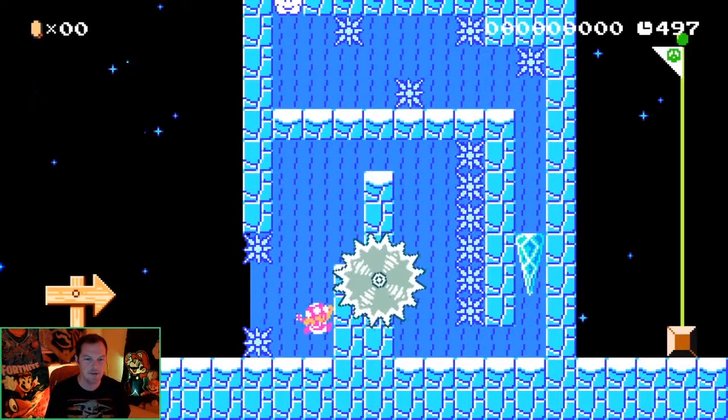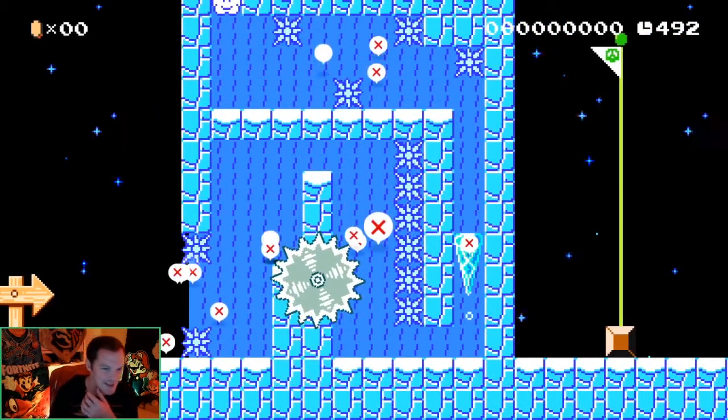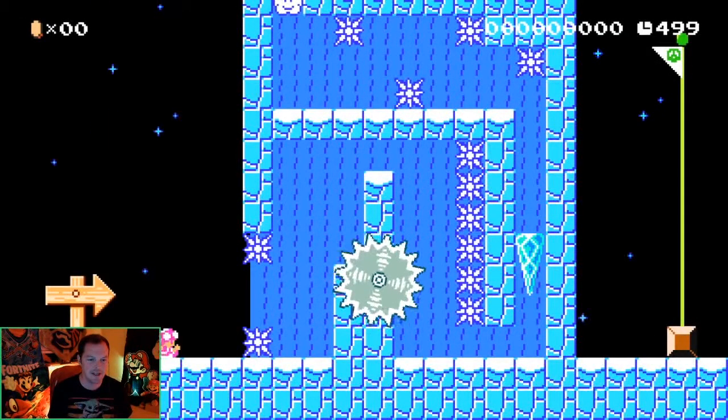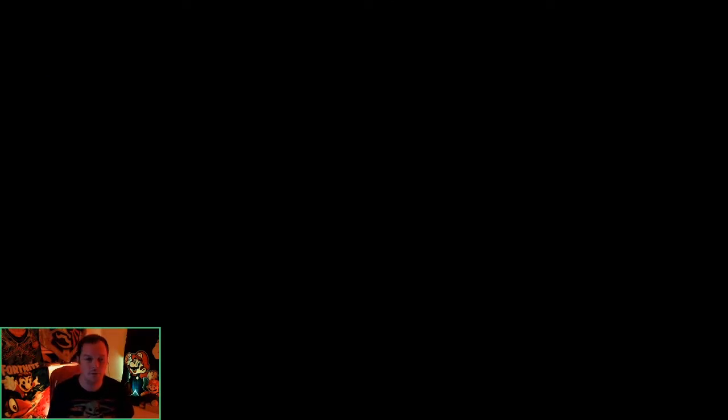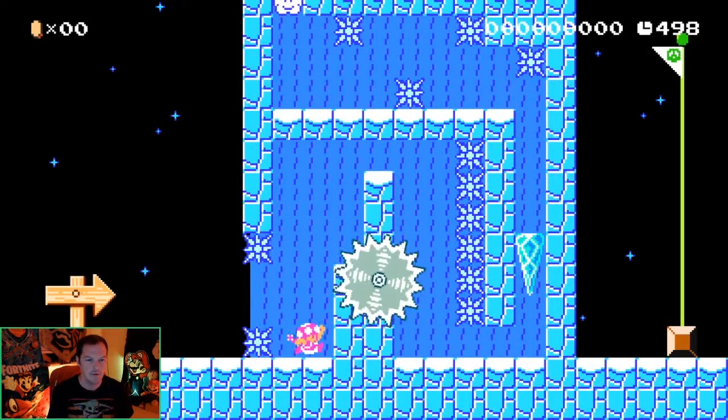Okay, so we got a lot of ice. Careful off the bat — we're slipping, we're sliding, we're dying. That's going to be a theme for today. So this is not a terribly long level. We got a little climb up here, as you'll see, and then a really, really tough jump up towards the top. So hopefully we can pull this one out.